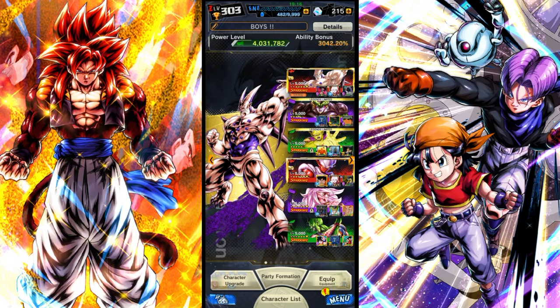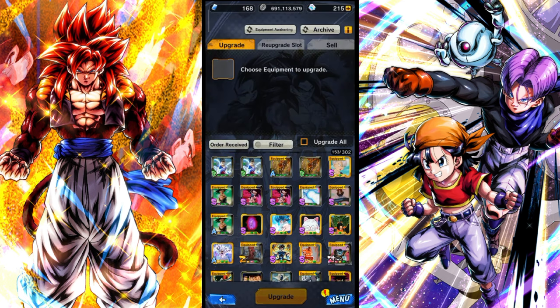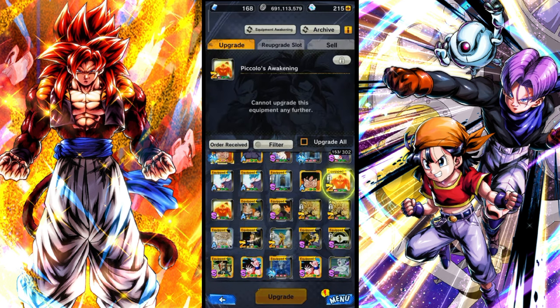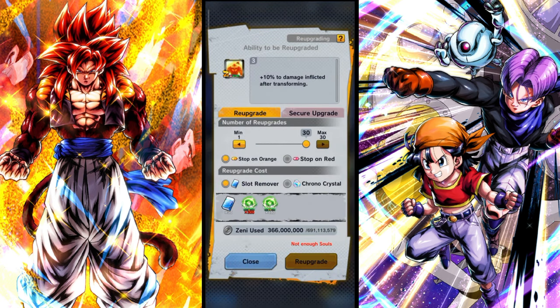Hey guys, in today's video I'm gonna show you how to get chrono crystals from equipment. For this you will need a pre-close awakening equipment, at least the rarity. Select the third slot of this equipment and start rerolling it.